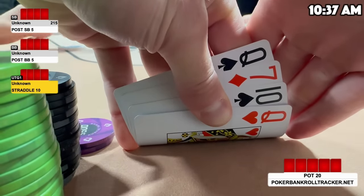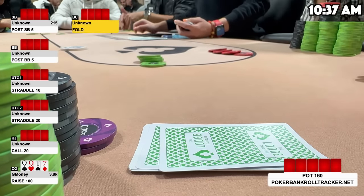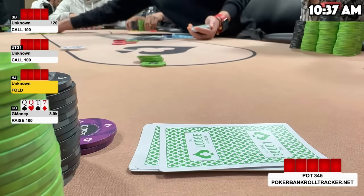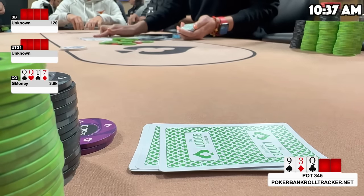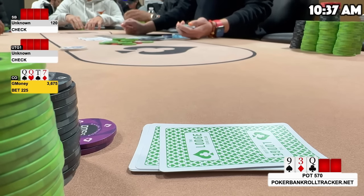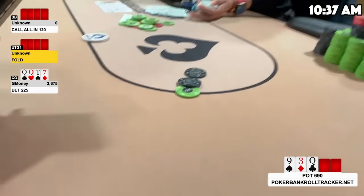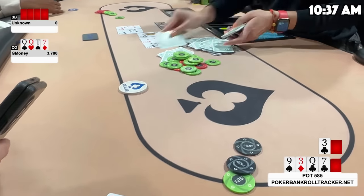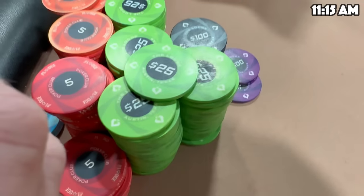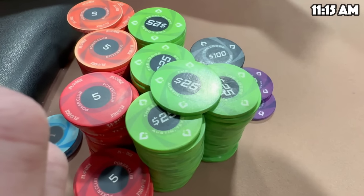I now look down at Queen-Queen-10-7 in the cutoff. The hijack limps, and I pot it to $100. Small blind and under-the-gun call; the hijack folds, which is weird, so we head three ways to the flop, which comes 9-3-Queen rainbow. Great flop — having top set on a rainbow board doesn't get much better. They check to me, and I bet $225 for value. The small blind calls all in for $120, under the gun folds. We run it twice. He doesn't get any help on either board, and I scoop a couple hundred bucks. I'm in this game for $4,300 and slightly in the green — but in Omaha at these stakes, anything could happen at a moment's notice.